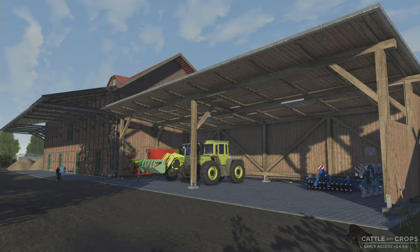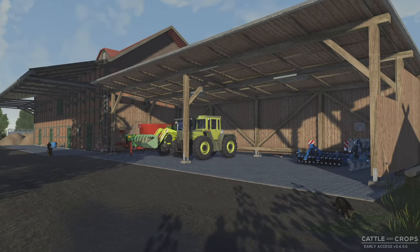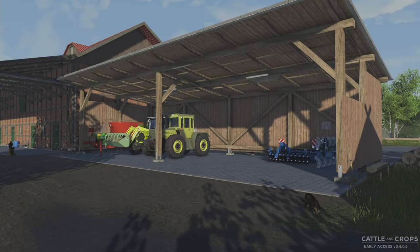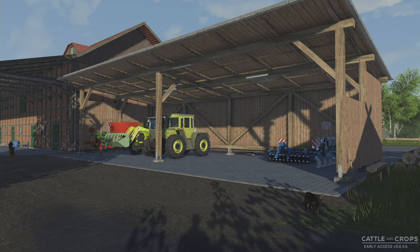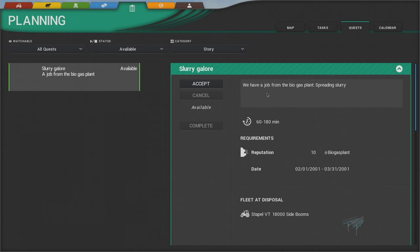Welcome back to Cattle and Crops, picking up right where we left off. We're going to do a job for the biogas plant — pulling up the available quests, we have a job from the biogas plant spreading slurry. It says it could take one to three hours, so it sounds like a big job.